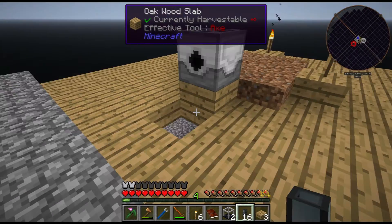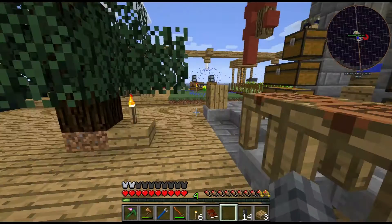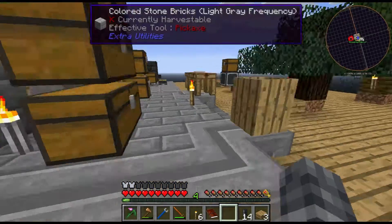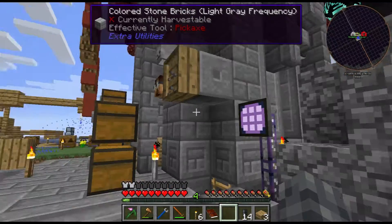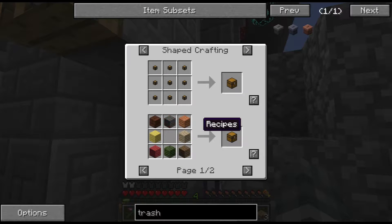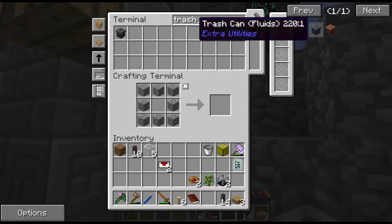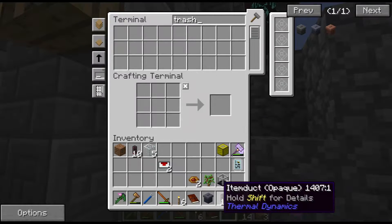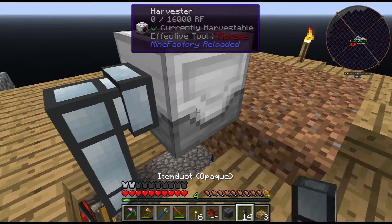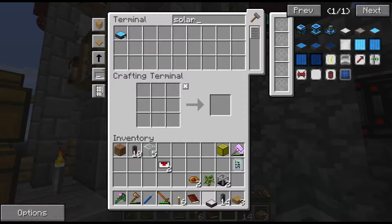How did we deal with the fluids in the last one? Fluid trash can underneath, right — right. I knew there was a nice, elegant solution there. I'm so happy that worked out as easily as it did. And I guess we might as well use another solar, because I think a solar panel one should be more than enough for this thing.